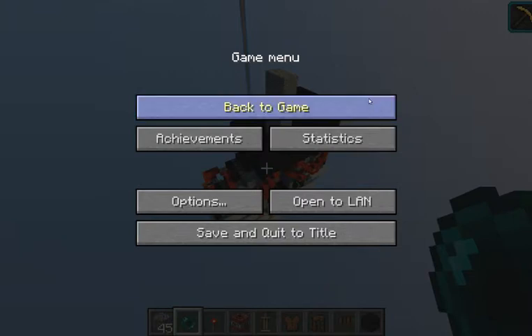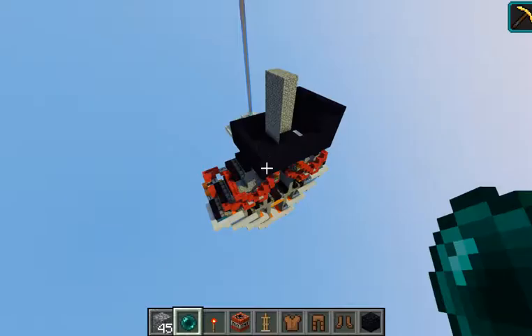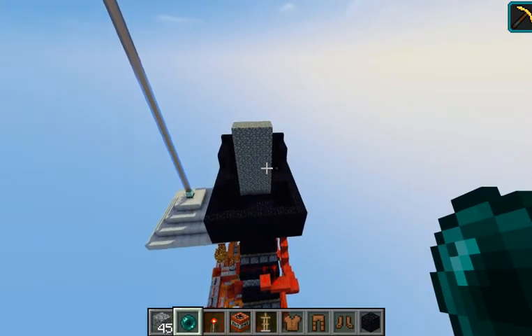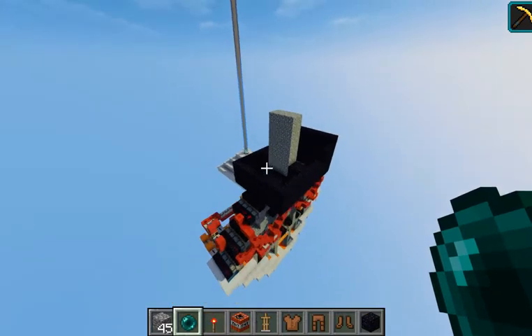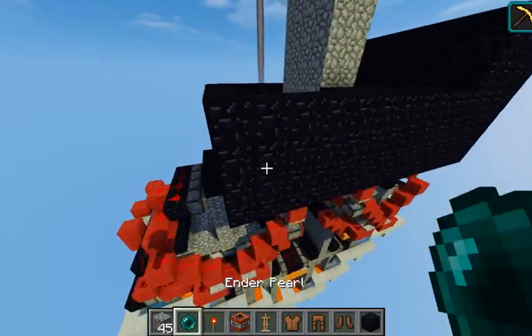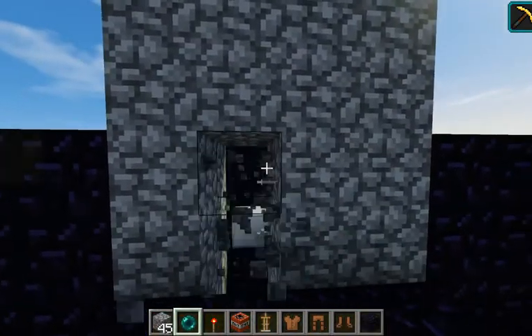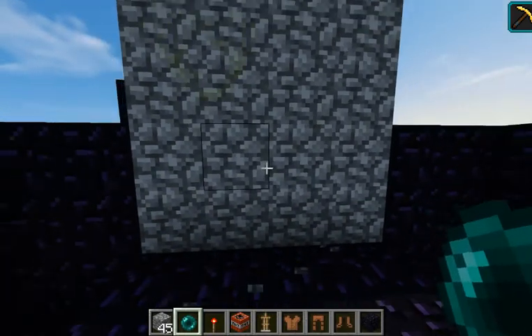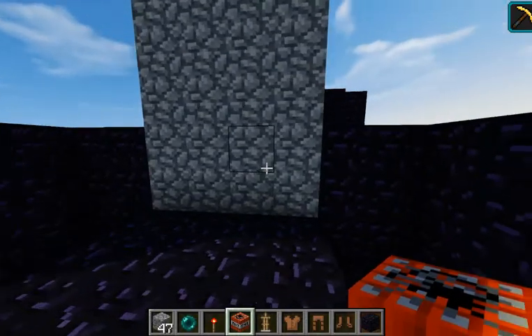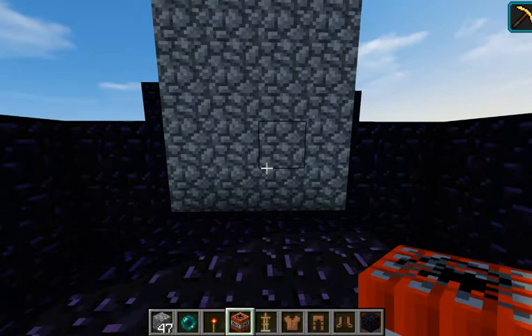Hello the internet, Quagram here. I watched this video by the redstone engineer Mumbo Jumbo on YouTube, and he had built an unbreakable wall — a wall that uses cobblestone generators to regenerate ridiculously fast, so that even in creator mode you can't really break through. I found this quite interesting, so I decided to see if I could actually find some way to break through.